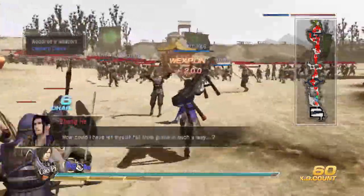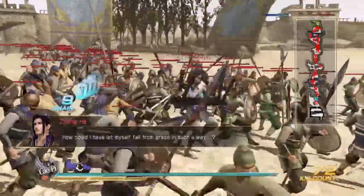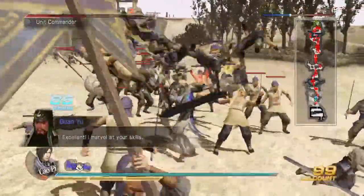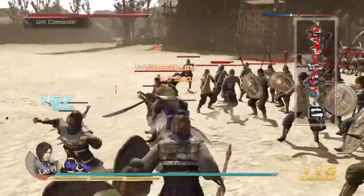The one thing that bothers me about the counter attack is I like to adjust the camera angle a lot with the guard button, adjust the camera back in front of me. And that messes up my combos, because instead of adjusting the camera, I'm going into a counter attack pose when I don't want to.